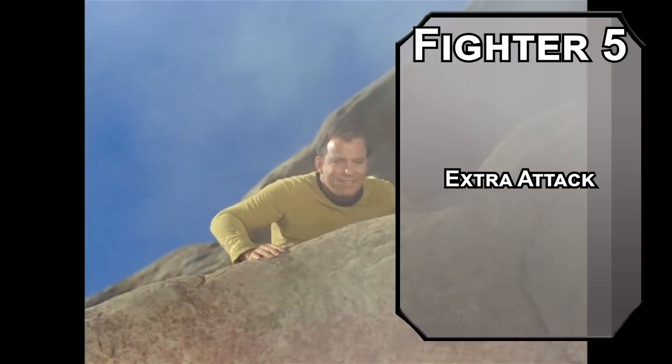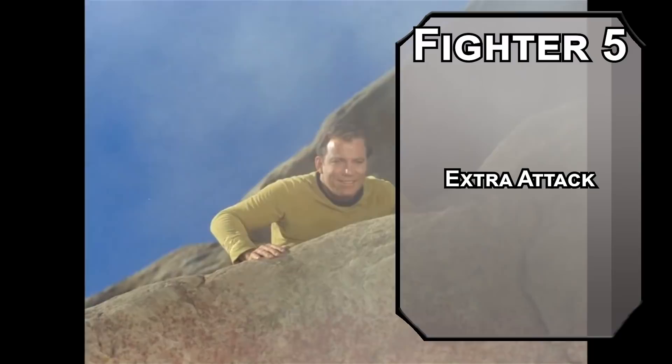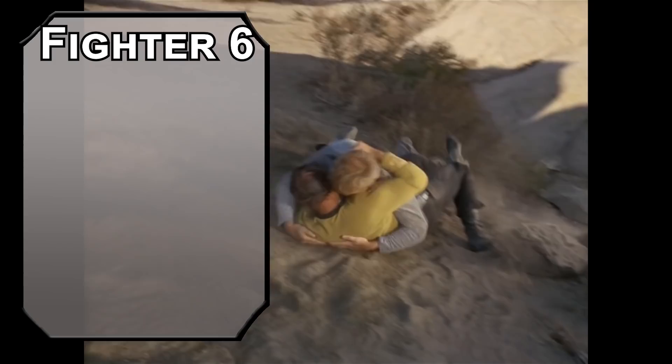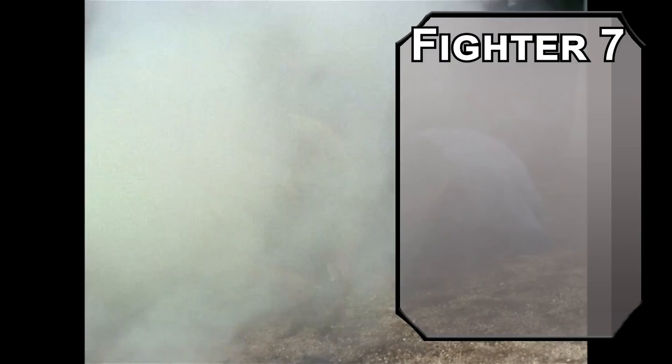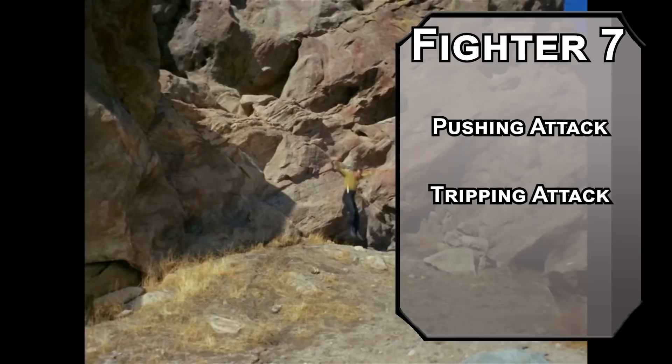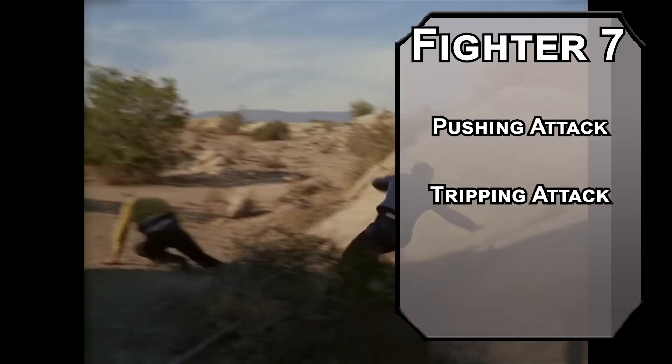Fifth level Fighters get an extra attack, letting you make two attacks instead of one with your action, or up to four with an Action Surge. Your damage might still be a little low, so we need more strength. Sixth level Fighters get another ability score improvement — start working on your Strength to handle things when you don't have your friends around. Seventh level Battlemasters get another superiority die and two more maneuvers. Pushing Attack forces a Strength saving throw, pushing them back 15 feet on a fail. Tripping Attack forces a Strength saving throw, knocking them prone on a fail. Both add your superiority die to damage.